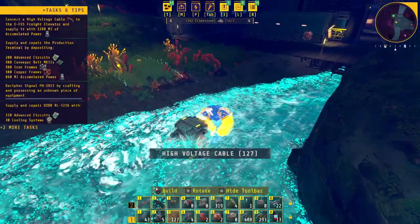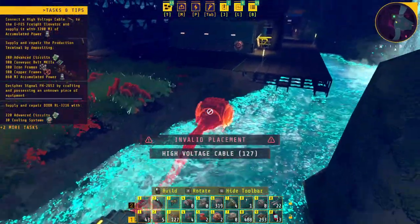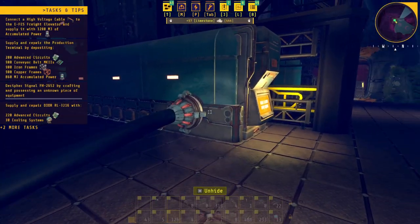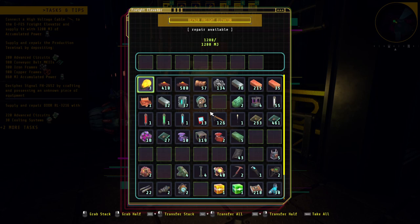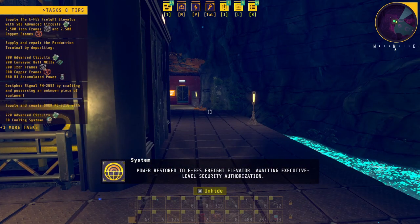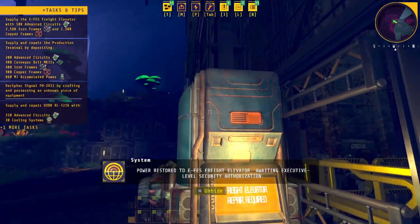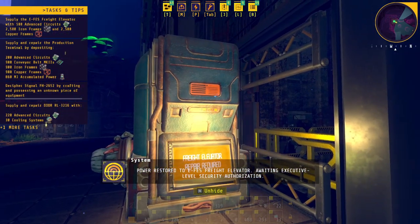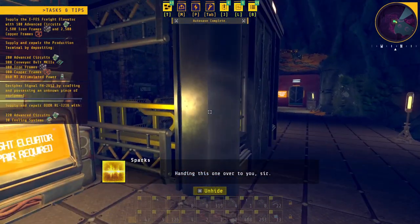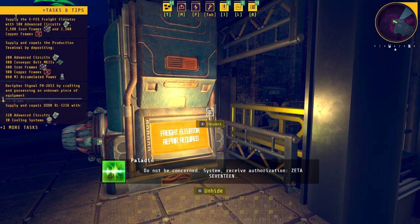I found my way back and I have a cable with me that should be connected. All I have to do is plug her in. Oh wow — multiple levels! 500 advanced circuits required. A voice initiates: authorization zeta-17 — request denied, authorization restricted to flag officers.